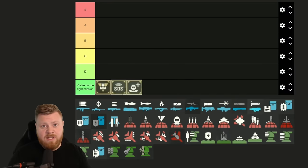Before we start, I'll have to say that these stratagems and their usage will change depending on your squad size and difficulty. If you want a specific guide on how to build an S-tier squad for higher difficulty, let me know down in the comments. As for this current tier list, let's start with the support weapons.